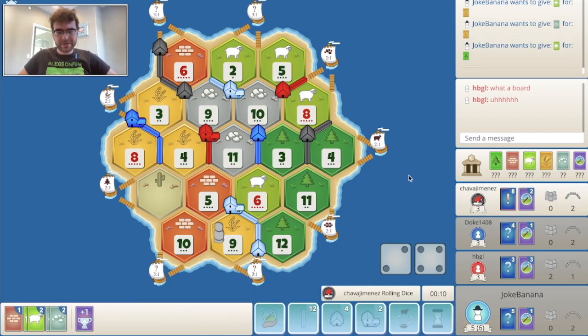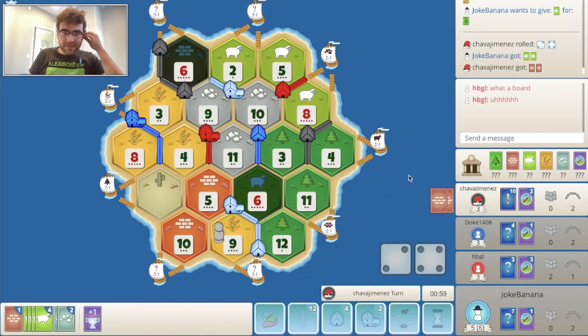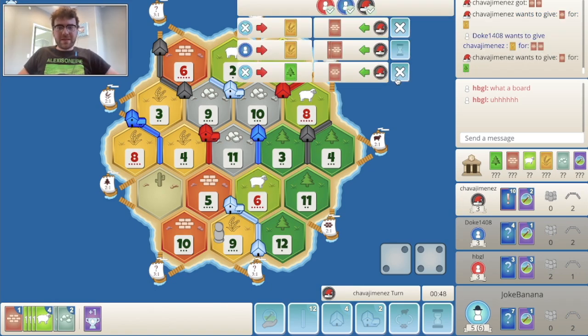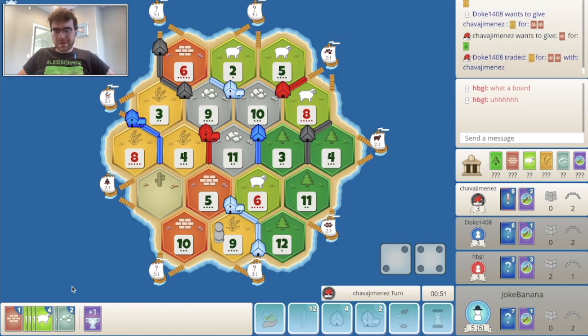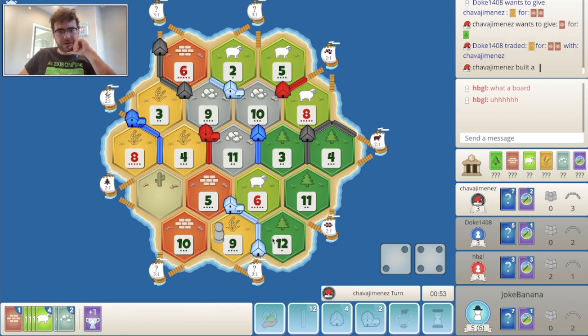We'll pass. Six — sure, I'll take it. As tempting as it is to go all out on dev cards, I feel like that's a bad play because getting largest army at this point is going to be pretty unlikely. I should just build a couple more things and then try to sneak in the longest road, hoping nobody takes road before me.